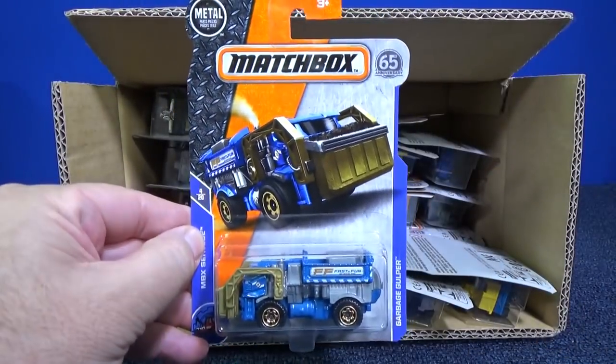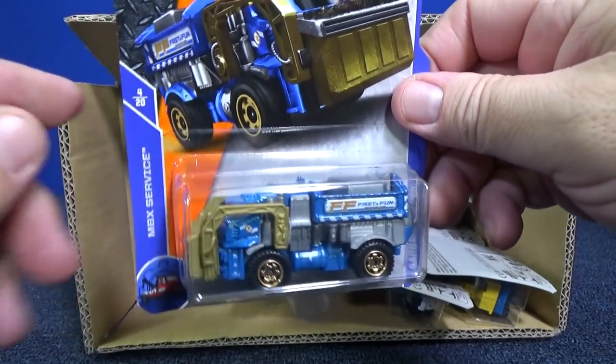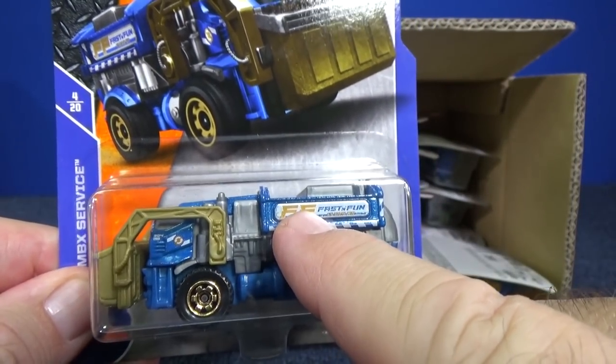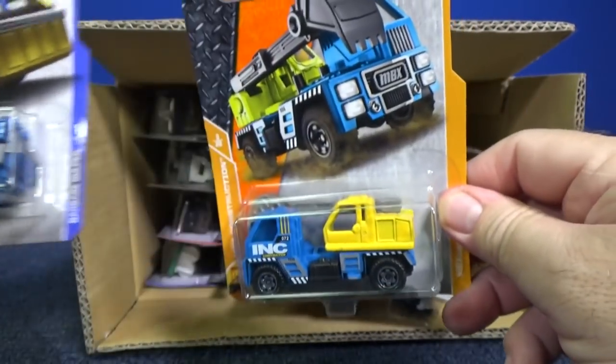Let's go ahead and take a look at the mix. Here you have the Garbage Gulper, and this one has a moving part right here. Pretty nice - they've got gold wheels and a gold lifter, and gold decos. Pretty nice to have matching graphics like that.